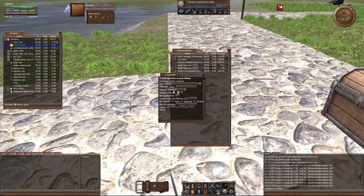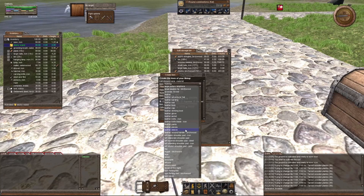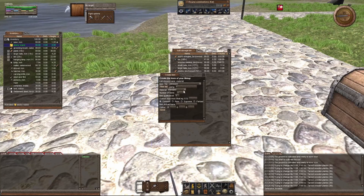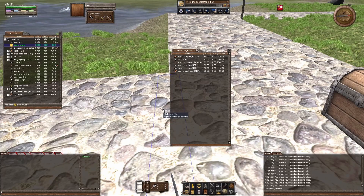I just clicked where it said Material. Now I can go down here and pick whatever kind I want. This is a maple wood — that's fine. I am going to make, let's say, 50. And I am going to make my quality 99, because I always do. So now I have 50 logs.